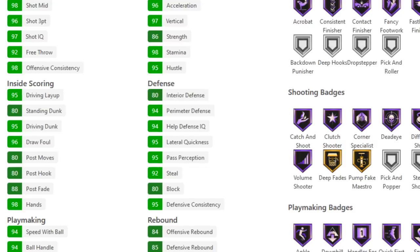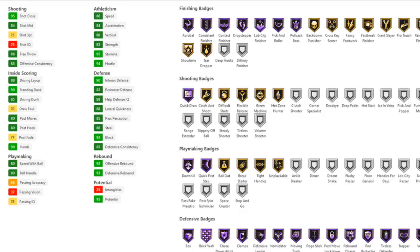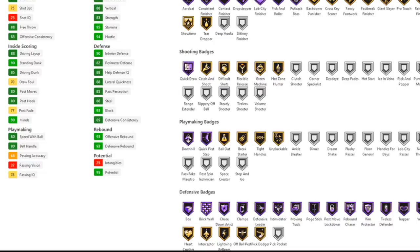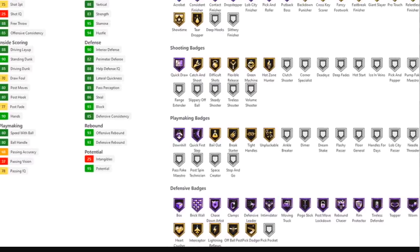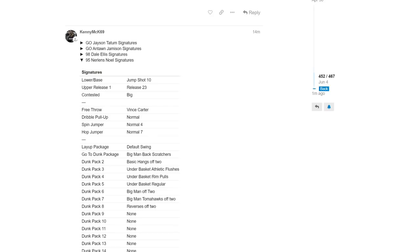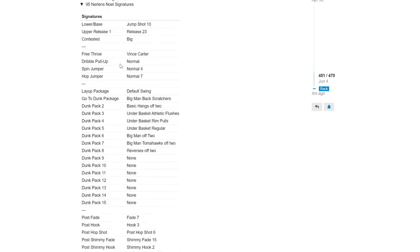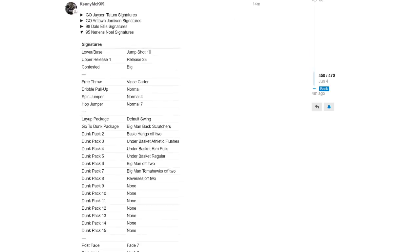Defensively, he's got every single defensive badge except for Pickpocket — he's got every single one at least gold. Sorry about the lack of aspect ratio; it's a little more difficult than running on MTDB, to be completely honest. Here's his jumpshot: Jumpshot 10, release 23 — I don't know what Jumpshot 10 is. Also with Hall of Fame Quickdraw. He's got basic moving crossover, so I don't think he's really going to be too much of a dribble guard.